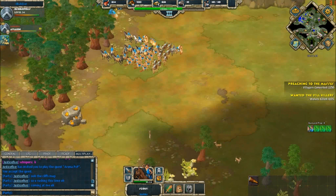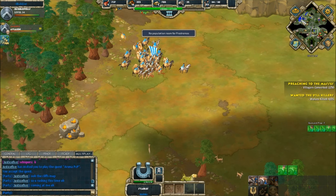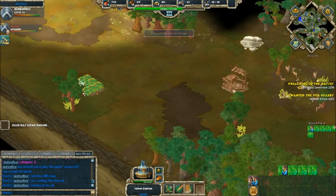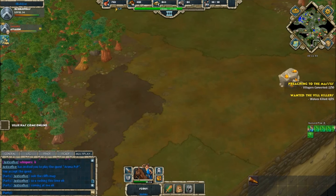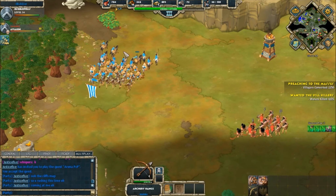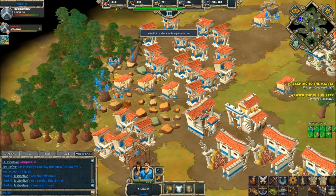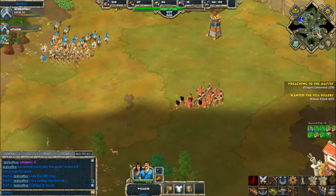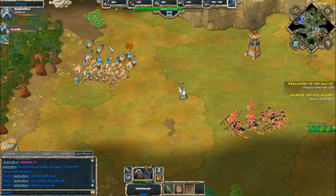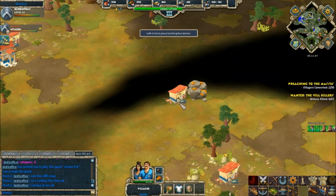Bubble is now expanding into Justice Five's territory, stealing herds of deer and pushing the wood line to the limit — 40 villagers already, with 44 more on the way and three in queue. We can see a little bit of Justice Five's force just sitting idly by. Bubble has just reached his house build limit, and a padromos goes in for a peek — but nothing from Justice Five as far as a push.